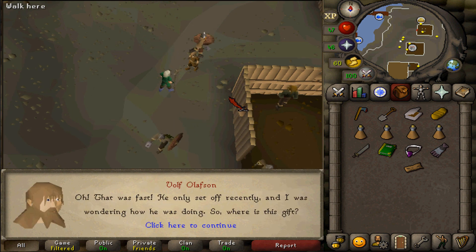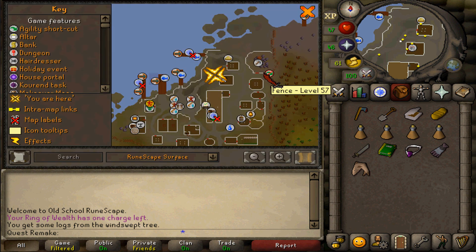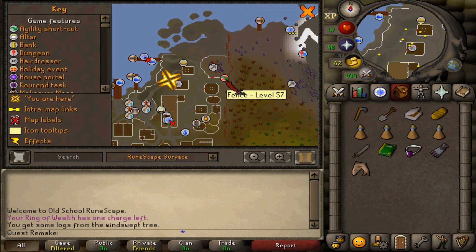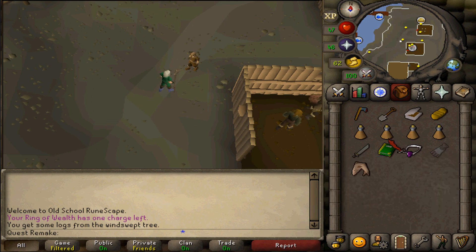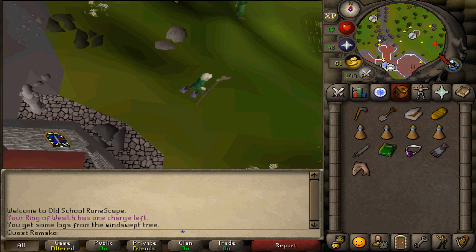After speaking to him, make your way back to Olaf. If you have 57 or higher Agility, simply run east and jump over the fence. If you don't, then either run all the way back or use the Fairy Ring code DKS.